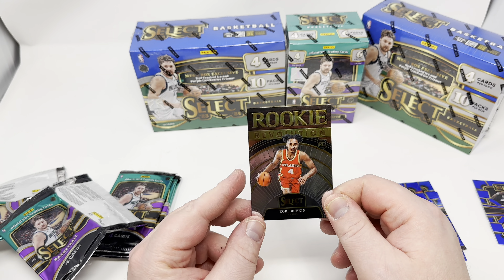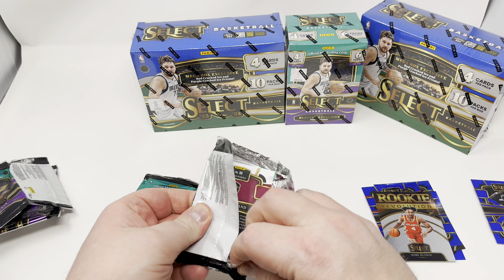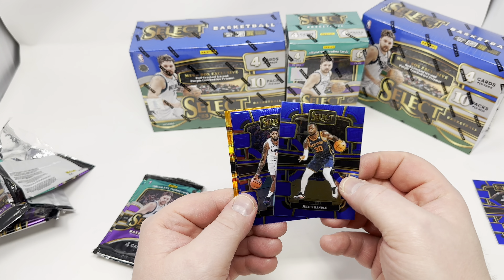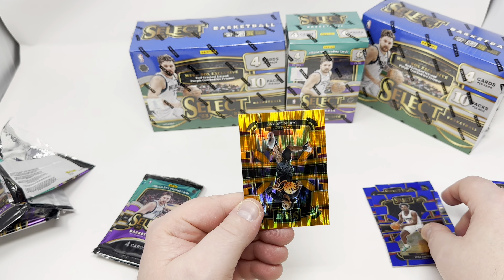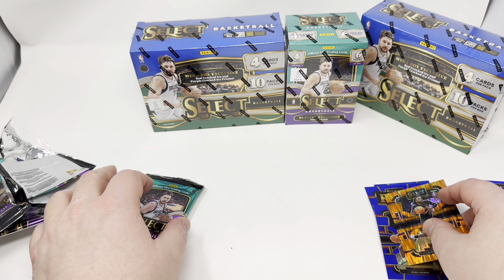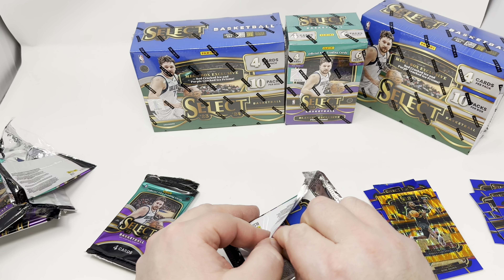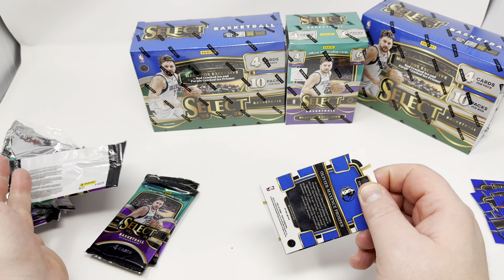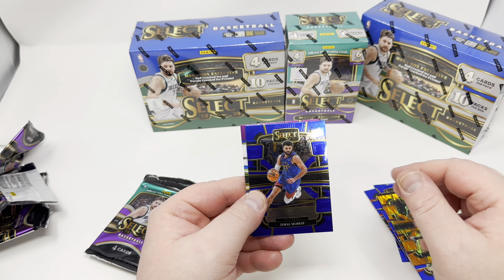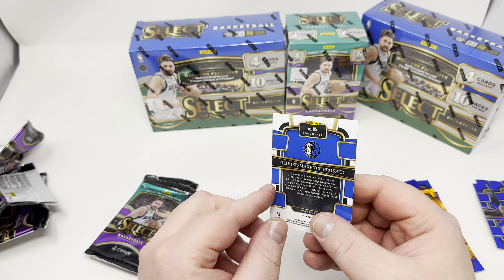Cameron Thomas and Kobe Bufkin — Rookie Revolution. But like the red cracked ice, purple cracked ice — those look fantastic. Those look nice, but the base cards are ugly in my personal opinion. Just Randall, Paul George, rookie Kobe Brown, and a Darius Garland. The oranges look nice — the oranges are sweet. Blasters have orange, megas have red and purple. The red ones in the megas look fantastic, and the orange in the blasters look fantastic. We have some kind of parallel — James Harden, Cade Cunningham, Jamal Murray, and rookie Oliver Maxim Prosper. I've never heard of him. If I watched the NBA, I'm sure I'd probably know.